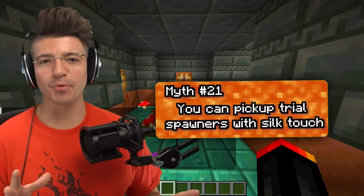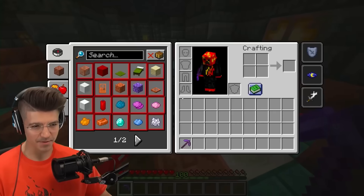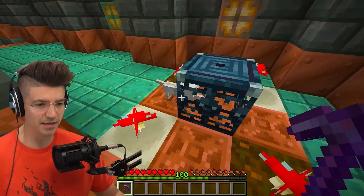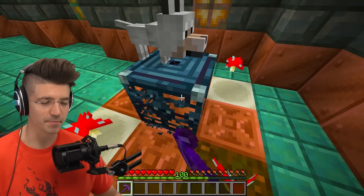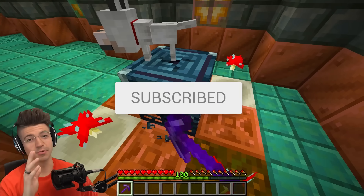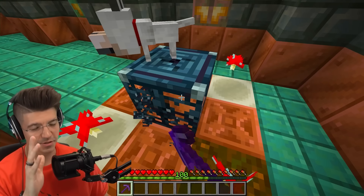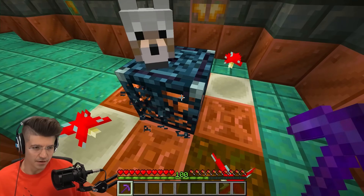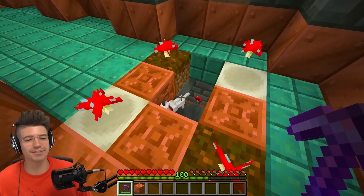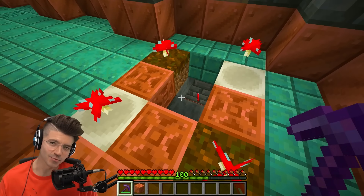You can pick up trial spawners with silk touch. Let's see if we can pick — this dog keeps getting in the way of my pickaxe. Please like the video and subscribe so he doesn't get in my way. You're welcome — I saved you years of life.